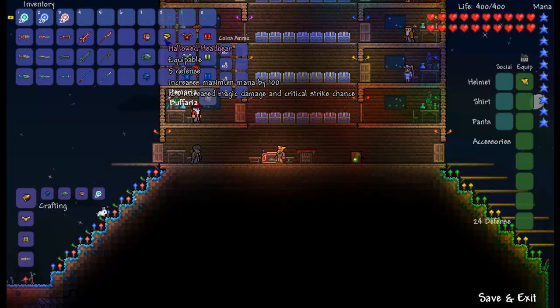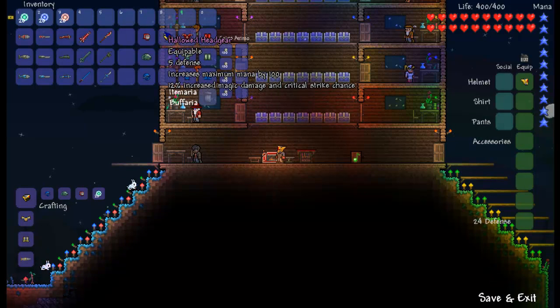Next we got the hallowed headgear. It gives you only 5 defense but increases maximum mana by 100. That's actually really good if you guys are like a mage or something, that could be a person using mana or stuff. And it also gives 12% increased magic damage and critical strike chance.